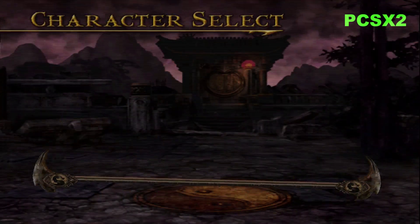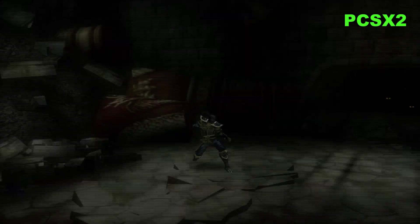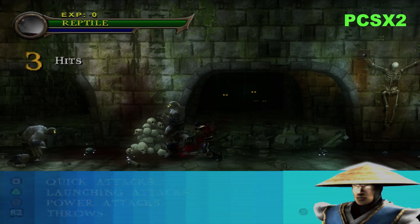New to me is the option for selecting the versus mode characters from game start. Z has done this by using a cheat that copies the versus character selection screen when you select your starting character. The nice thing about this is that you still need to play the game to unlock Scorpion and Sub-Zero normally to select them. I certainly approve of this.